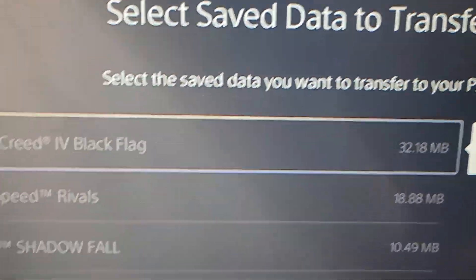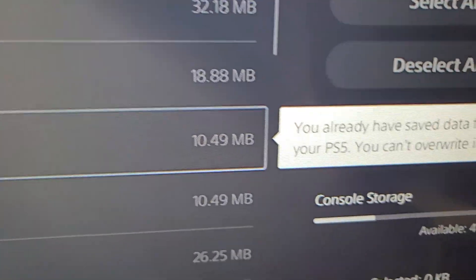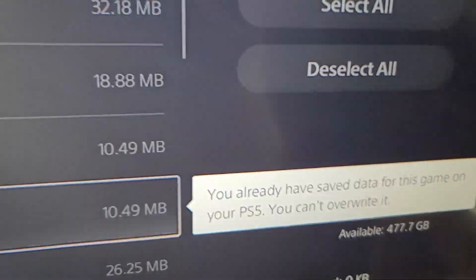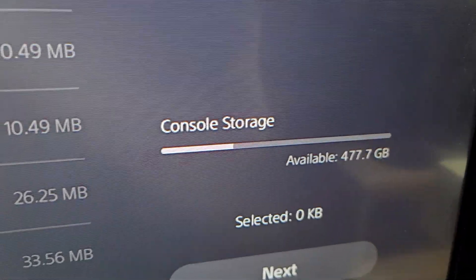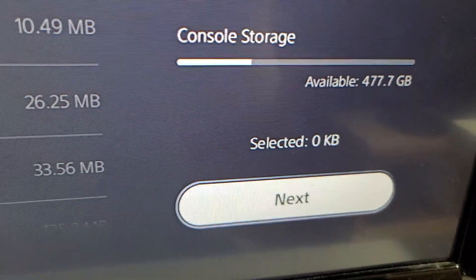The first screen is Save Data. This is just save data, so they're small files. I did this earlier and just did all of it because it was only 2GB. I would just go ahead and Select All, and then press Next.